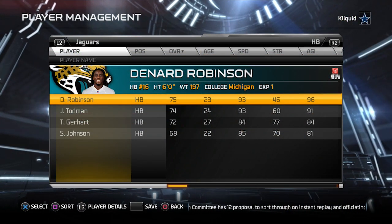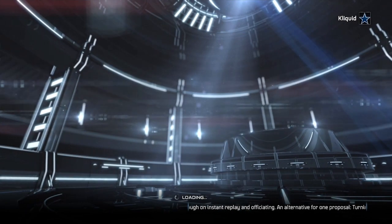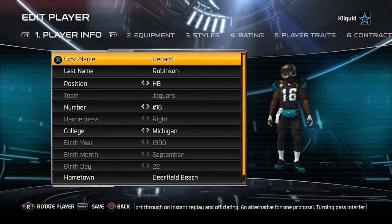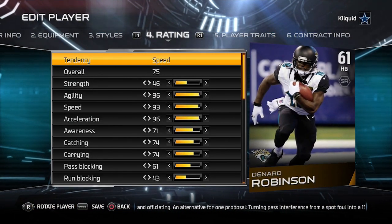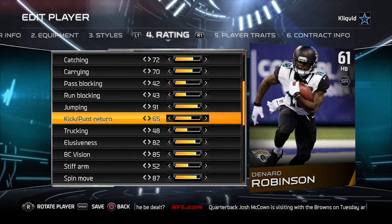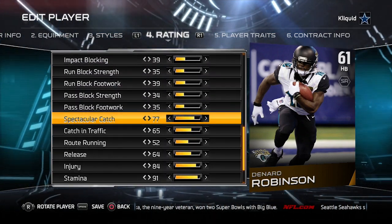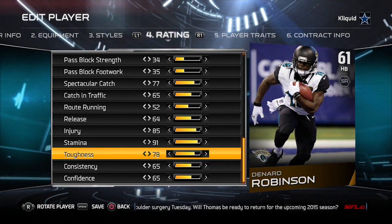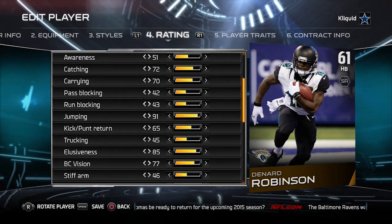To test this myth, we need to go into the edit player menu within the player management tool. We're going to take a look at Denard Robinson, Jacksonville Jaguars running back — he is 61 overall on his bronze item. We're going to change all of the attributes on his standard Madden player to match the back of that bronze card, so all the attributes will be exactly the same as they are on the card, and we'll see if he actually is still 61 overall.